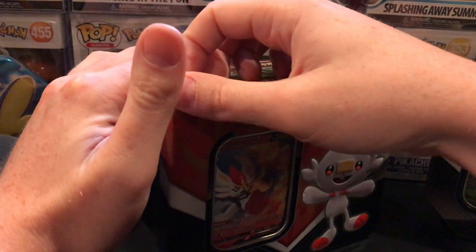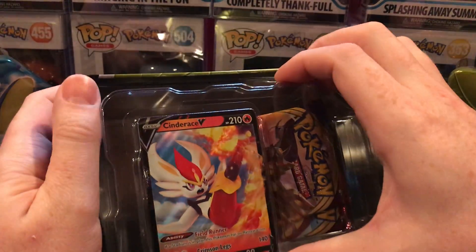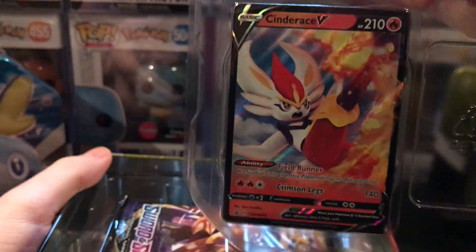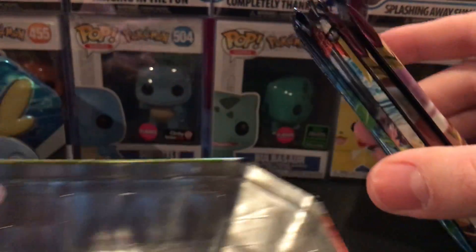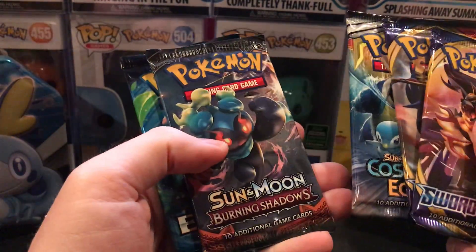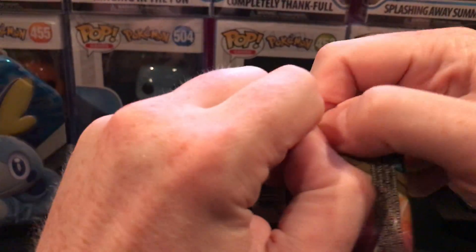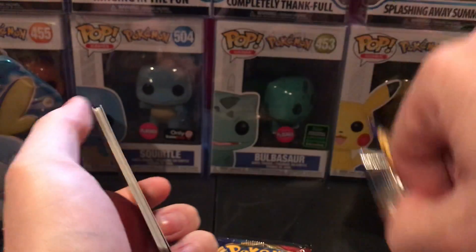We'll start with the Incineroar tin. It comes with one promo Cinderance, very cool, and five booster packs: two Sword and Shield, one Cosmic Eclipse, one Burning Shadows, and one Evolutions. We'll start with a Sword and Shield pack. My favorite of these starters is probably...